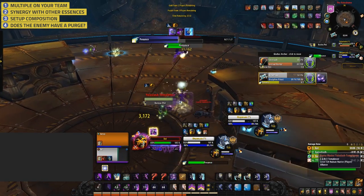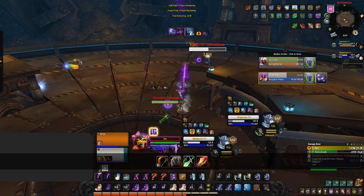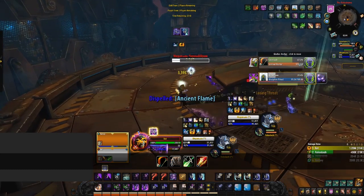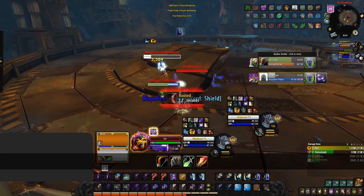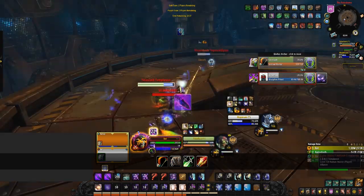What specs and classes should consider using the Crucible of Flame? First, it becomes much more effective when combined with multiple people using it. Second, some classes have insane synergy with other essences — for example, Destruction Warlocks with Vision of Perfection gain random Infernal procs, giving more Grimoire of Supremacy stacks. Third, if you're playing a rot composition like Shadowplay, focused on rotting the enemy team rather than single-target, this essence has less impact. For damage dealers, recommended classes include Survival Hunters, Feral Druids, Rogues, and Mages in setup compositions, as well as Double DPS 2v2 for the burst healing.